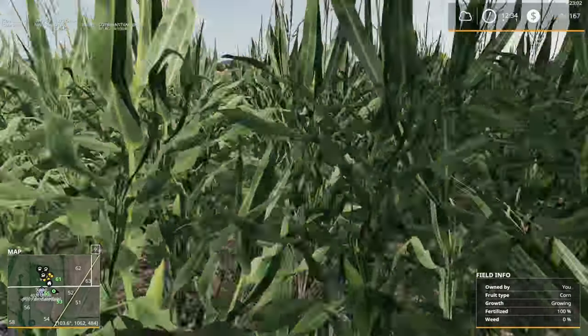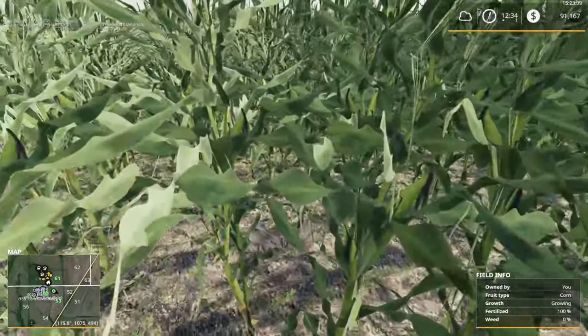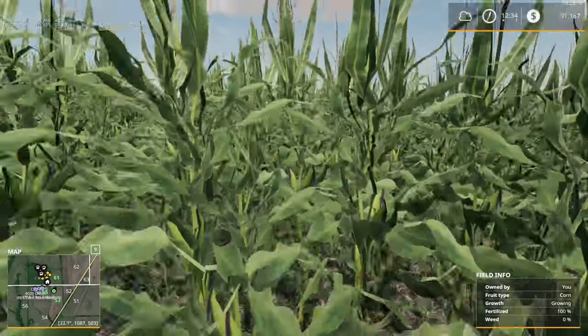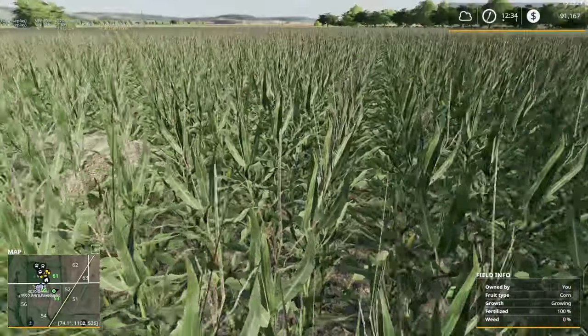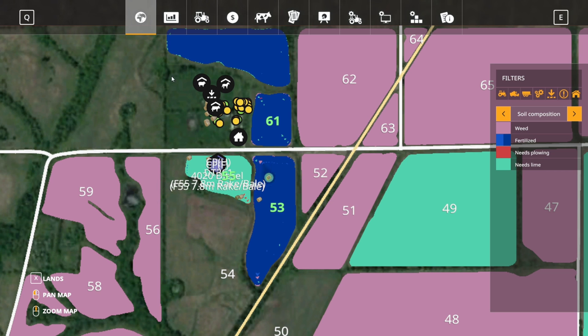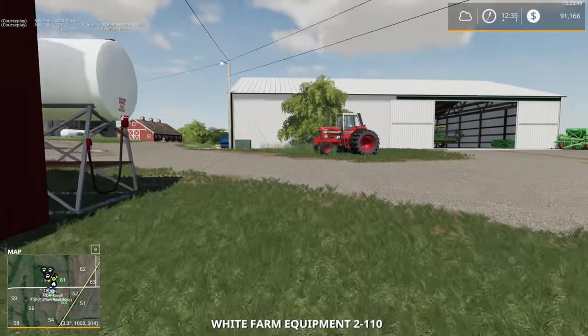We've got an auto-load trailer that can pick them up. The map says there's a bale but I can't see it — oh wait, it's a little further away. Found it! These are soybeans, that's why they're rolling. For some reason, straw, hay, and grass bales stay put, but soybean, alfalfa, and corn fodder bales just roll all over the place.